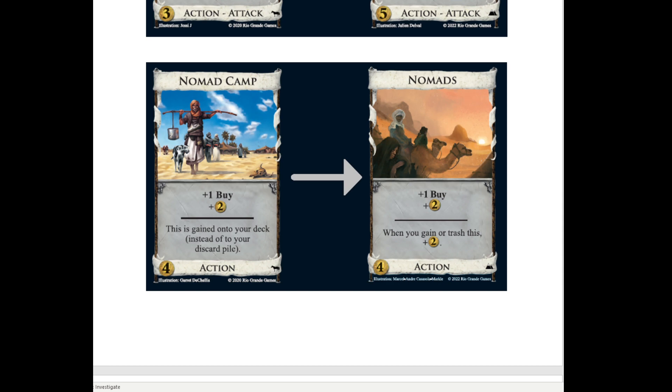Today we're going to start with Nomads, which is replacing Nomad Camp. Nomads is a 4-cost action, plus a buy, plus 2 money. And then when you gain or trash this, plus 2 money.